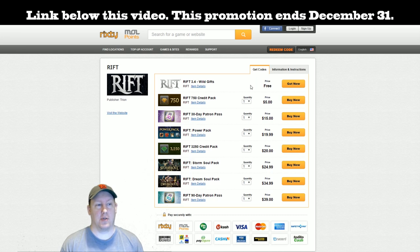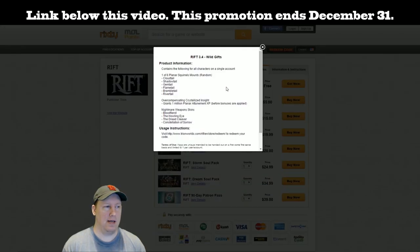So if you sign up with their site — just make an account, the normal stuff: username, password, verify your email — you will get this for free whenever you click the 'Get Now' button. The things offered in this Wild's Gift are lots of mounts. You get a chance at one of six planar squirrel mounts: cloud tail, shadow tail, gem tail, flame tail, bramble tail, and river tail squirrels.